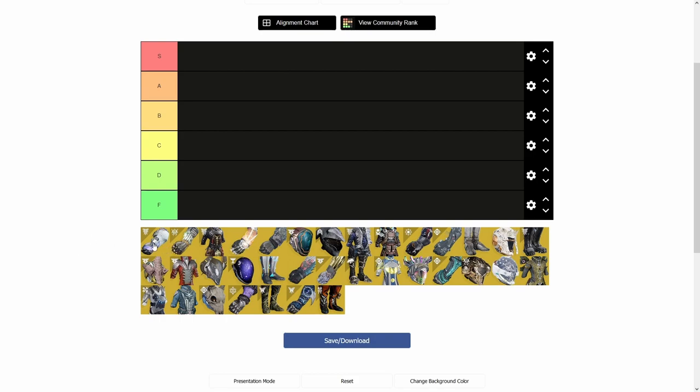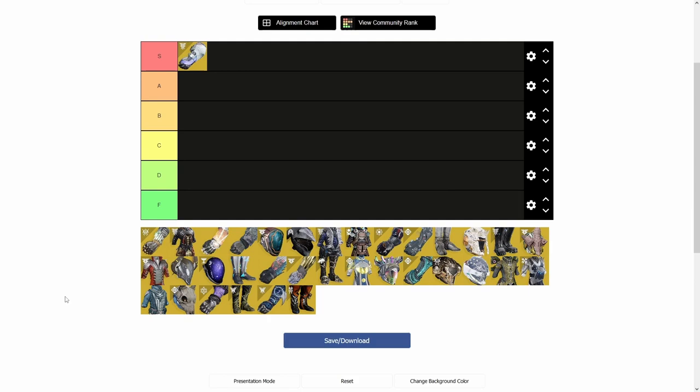First up we have Controverse Hold — instant S tier. I think last video it was S tier, that was about a year ago, and it's still S tier with Void 3.0, it's even better. What the exotic does is allow you to charge your grenades faster. When you throw the grenade out you also have a portion of your grenade energy refunded to you over about 1.5 seconds. When you are charging the grenade you also have a little damage resistance aura around you, which you lose as soon as you release it.